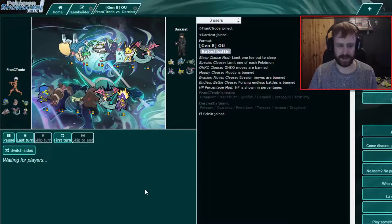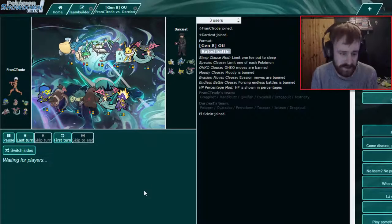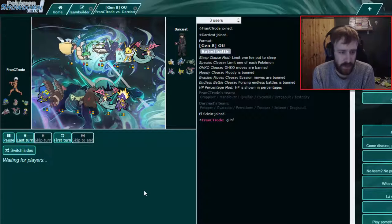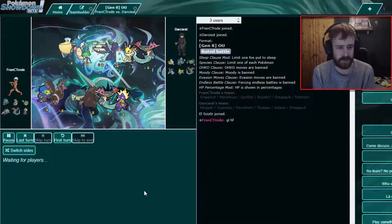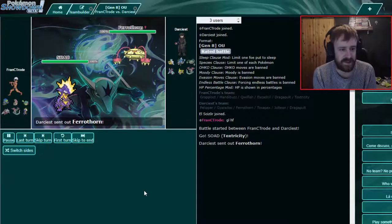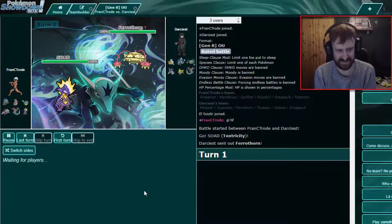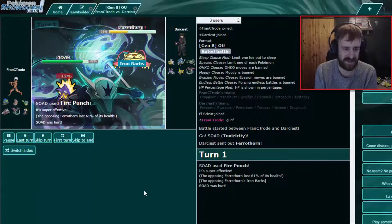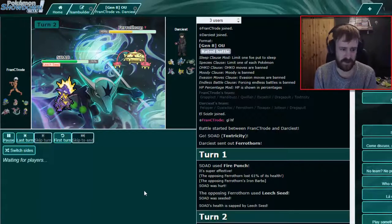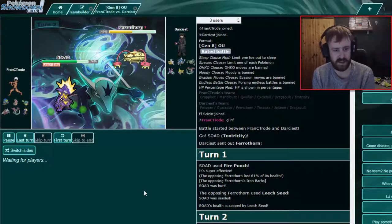We face a Rain team — very spooky! He has the Ferrothorn-Toxapex combo, which we can kind of deal with using Toxtricity. I'm leading with no rain up too. I'm going for it — I don't think it one-shots but it'll definitely do damage. Oh yeah — get the button at least. He probably has Protect so he could switch out or stay in. Quick, go to Mandibuzz. If you're scared of Protect you can Taunt him after.